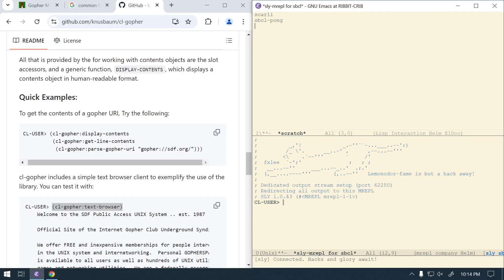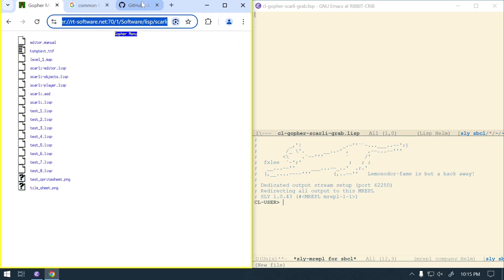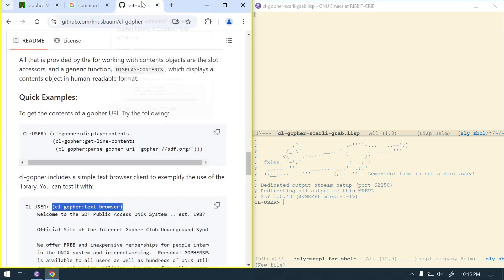I'll go ahead and create a file — I usually do this in a www folder. I'll call it cl-gopher-scarley-grab.lisp. What I'm going to try to do is download those files with cl-gopher over the Gopher protocol to that guy's Gopher server. You can't really tell here, but I think he's running a Gopher server that's a Perl script basically.